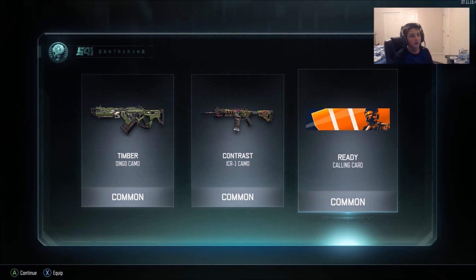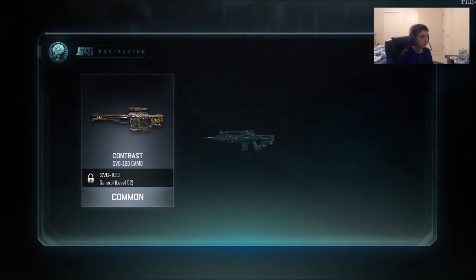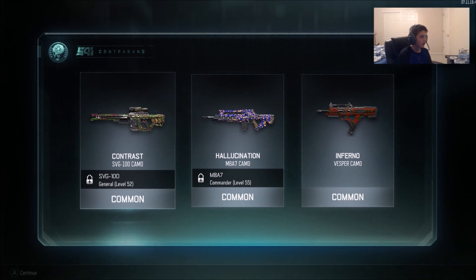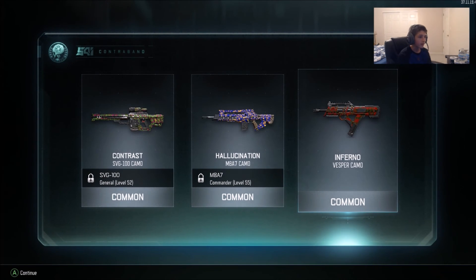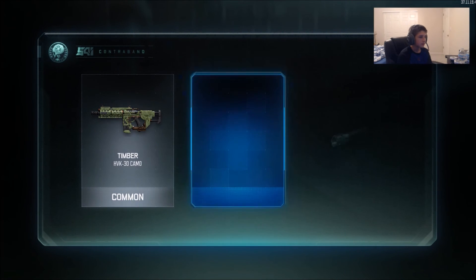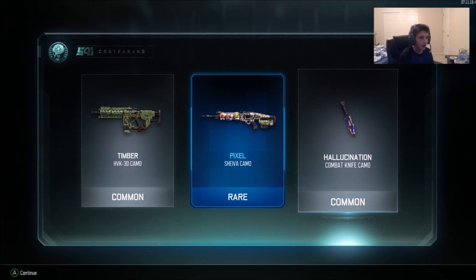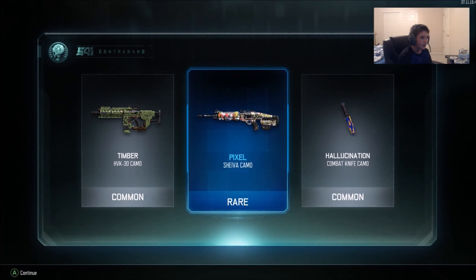Alright, that's cool. That's an old character from BO2, I think one of the players in multiplayer — I think I don't know, it's like the three in the background. That's cool, all common though. Let's see what we get. All common again — we got the SVG Hallucination and four SVG MA87 and Vesper. We got a rare for the Pixel Shiva camo and the Hallucination combat knife camo. I like that and this one too because it's kind of pixelated a little bit.